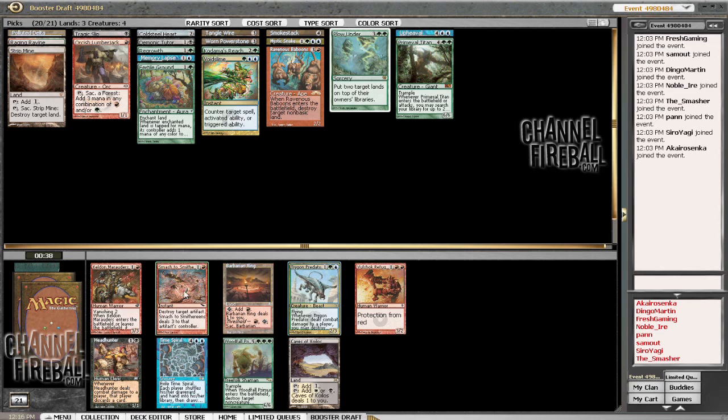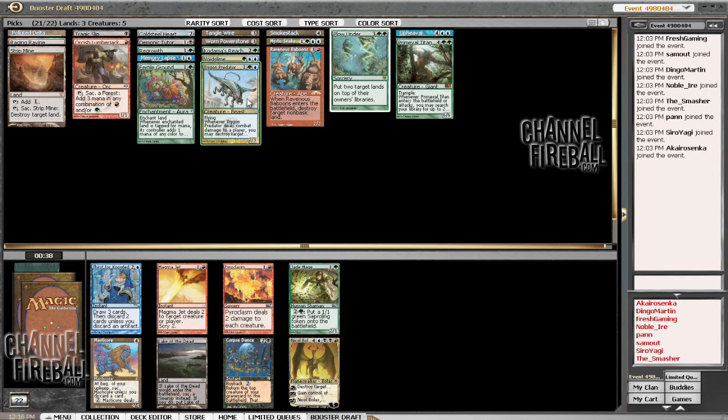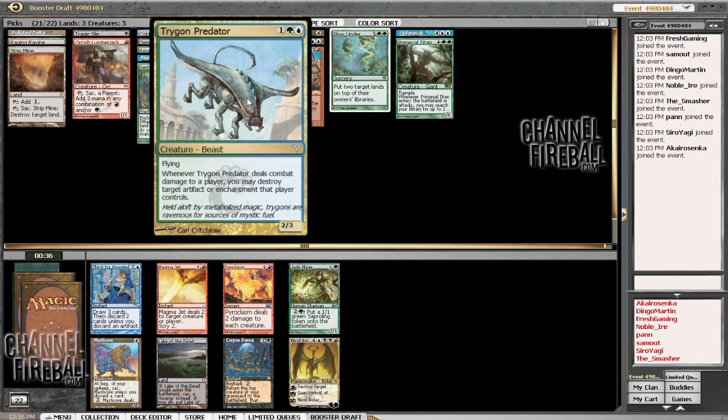Getting Thieving Magpie here. I was looking at Smash to Smithereens. It would be cool to wheel Smash or Woodfall Primus with Thieving Titan. But for now, this could just blow up opposing non-basic lands and it's generally quite an efficient creature. I played it in the only vintage tournament I've ever played, so it can't be too bad.